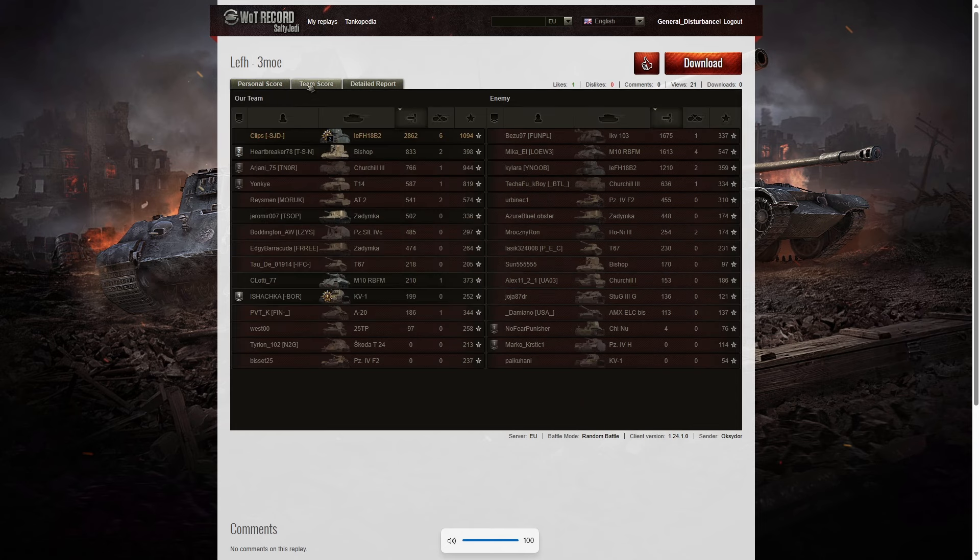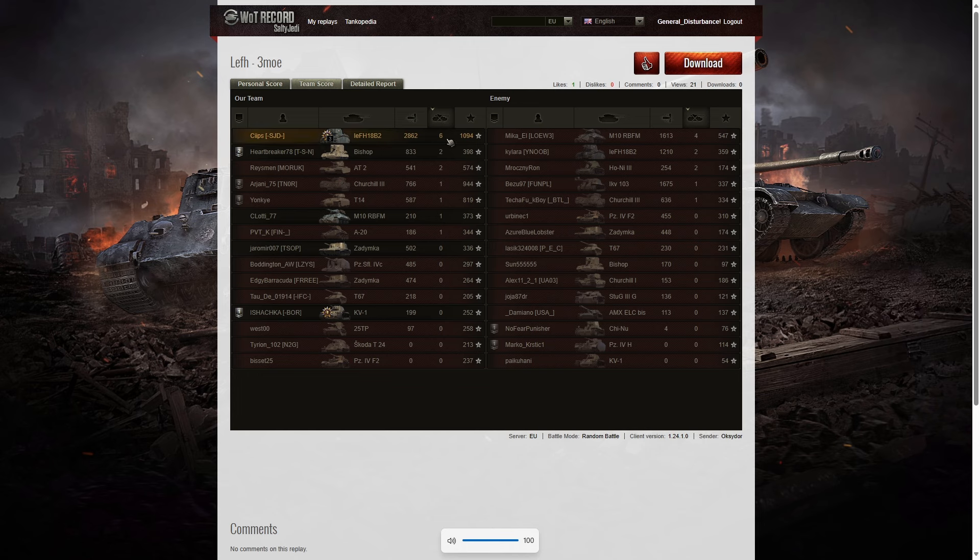Let's have a look at the team score and see where he was. 2,862 hit points — the next highest scorer only had 1,675, and that was the IKV 103 on the enemy team. Third highest went to the M10 RBFM with 1,613. When it came to kills, Sips got that one too — six kills to him, four kills to the M10 RBFM on the enemy team, two kills to the Bishop. When it came to base XP, he's got that one too — the only player to get over a thousand base XP in the game at 1,094. Next highest was the Churchill III on their team with 944, and in third place the T14 with 819.